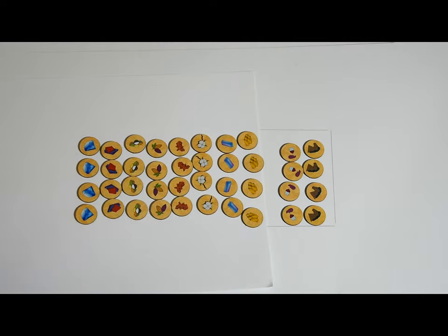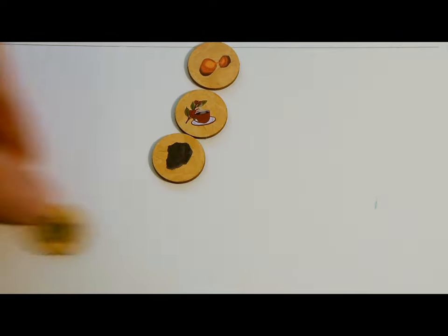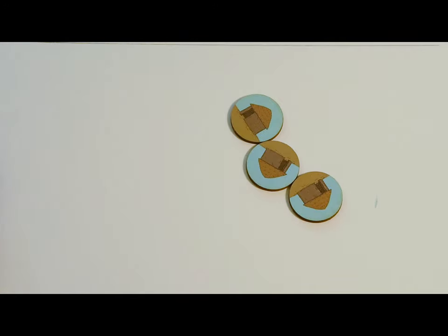Set aside the map markers that will only appear in later eras. For example, when starting in the ancient era, set aside iron, coffee, coal, oil, and uranium. Many markers represent huts, which give you a one-off bonus if you build a city there or conquer it. There should be five huts per player.